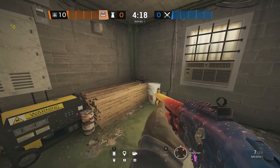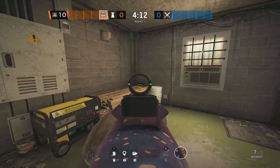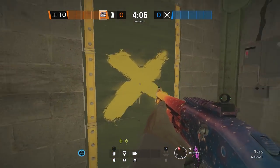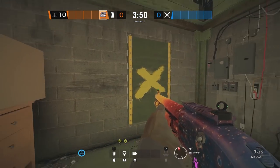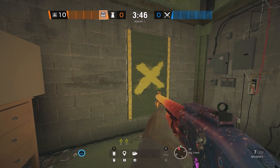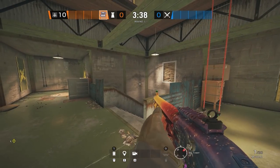The last mute jammer on Oregon is on the two-by-four planks in T1 on big tower. Place a mute jammer on the planks, go up to T2, and come to a very common window rappel where attackers come in. This mute jammer covers the entire window jump-in, so if they throw a drone through this window there's a high likelihood it will be muted, slowing down attackers trying to take big tower control for the attic wall. Those are the five mute jammers on Oregon.